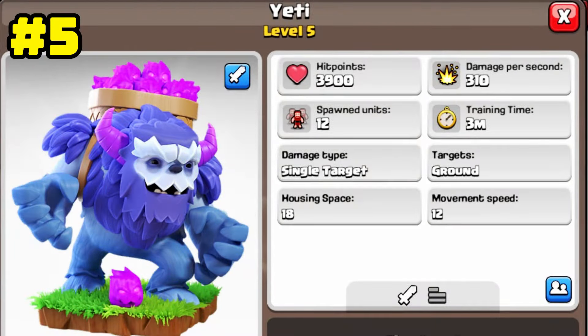The fifth force is Yeti. Yeti with his little friends can cause a lot of damage to buildings. This troop is in the 5th position with 310 damage power and 3900 hit point. Yeti, along with Pekka or Sorcerer, can be a valuable army against the enemy base.